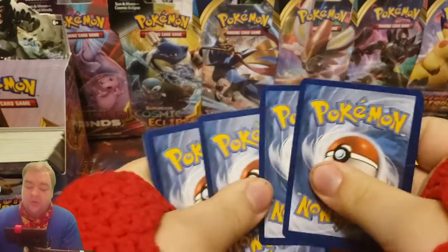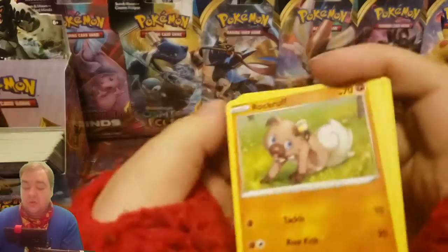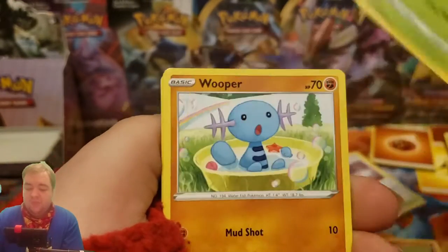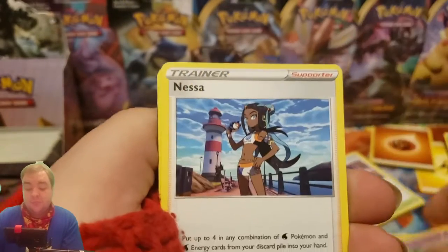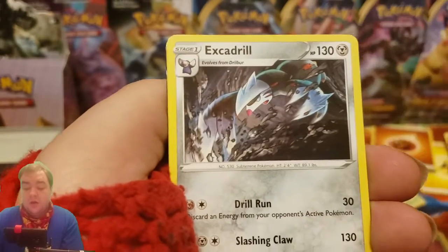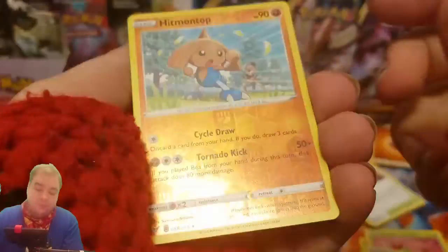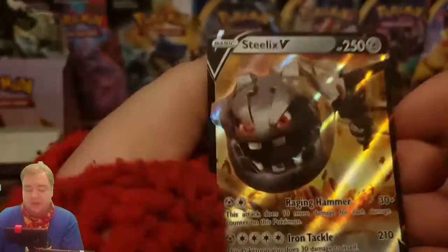One, two, three energy, one and two. We have a Rakuf, Taylo, Yanma, Wooper, Dedenne, Nessa, Kakarok, Exgadrill, a Hemantop, and a Steel XV. Cool.